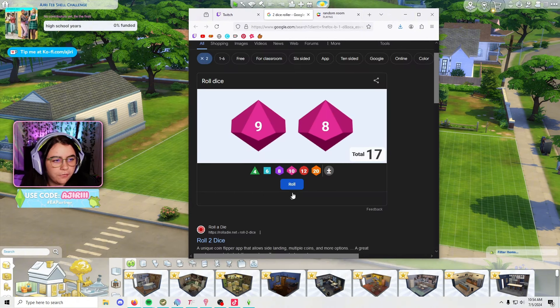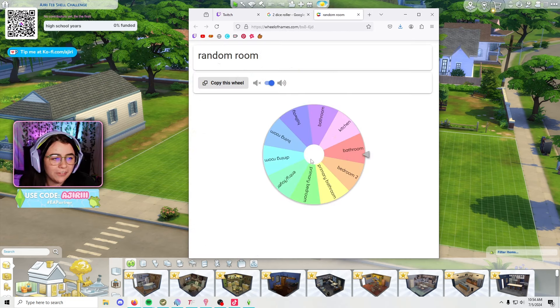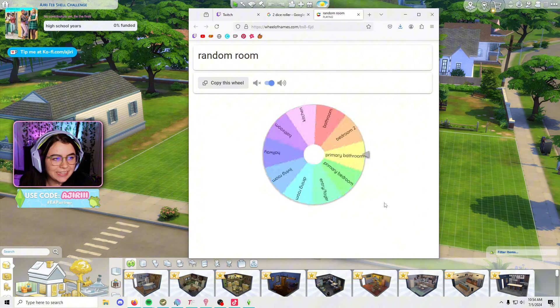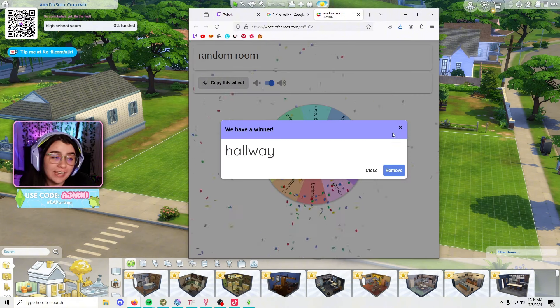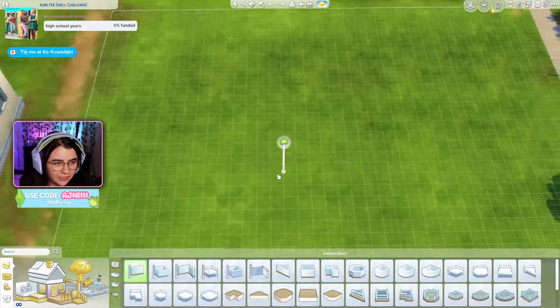I'm going to start with our first room. Let's roll the dice. We have an eight by six room and it is going to be hopefully something good for an eight by six room. It is going to be a really big hallway. Our eight by six room is going to be a massive hallway. That's what we've got.